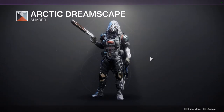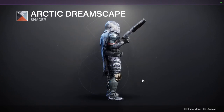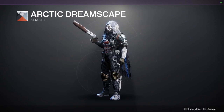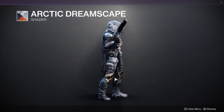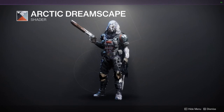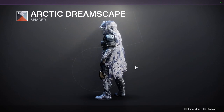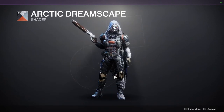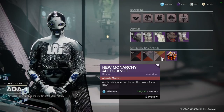Next is Arctic Dreamscape, which is really cool if you want a tactical look — you look like one of those OG Call of Duty soldiers. I definitely recommend this shader. For the armor, you get this secondary color — like a copper tone — and a really cool pattern on it. Overall I really like this shader and I combine it with my tactical looks. We also have a frosty ornament that looks really good with it as well.